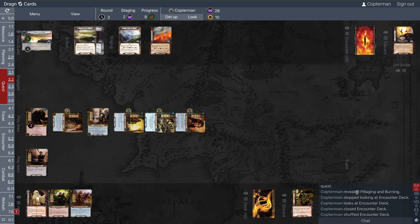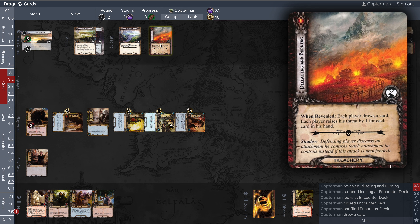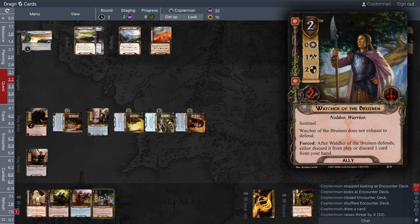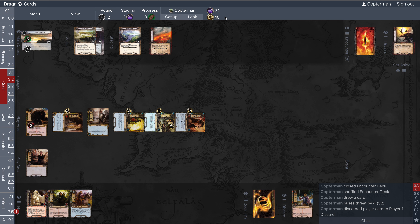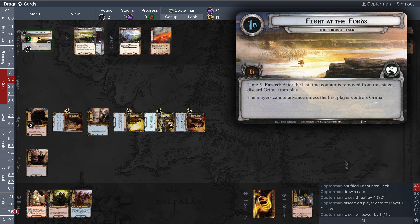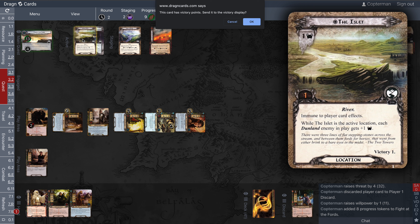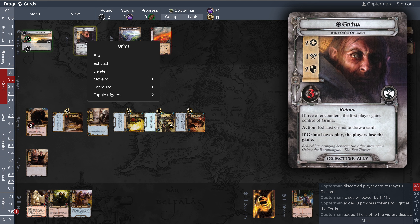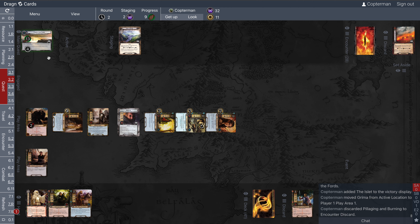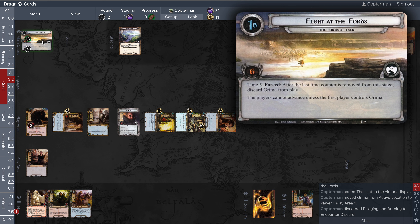We reveal Pillaging and Burning — when revealed, each player draws a card. I should have discarded preemptively, because there's an enemy — the Dunland Prowler — that gains Surge while any player has three or more cards in hand. I got lucky. We draw the card. Pillaging and Burning also has each player raise his threat by one for each card in hand, so I raise by four. We discard Watcher of the Bruinen using Eowyn's action, boosting her, and we made nine progress — eight on the current quest, putting us at 13. We cleared the islet; it goes to the victory display, leaving Grima free of encounters. The first player gains control of Grima, and since we control him, we advance to stage two.